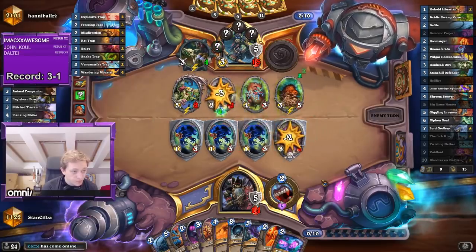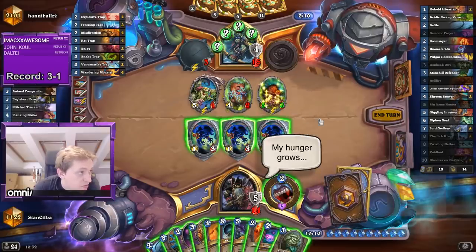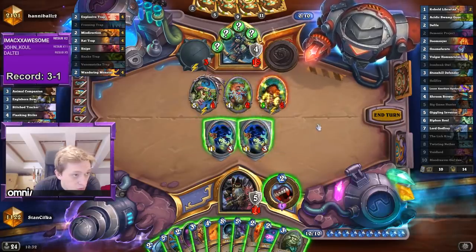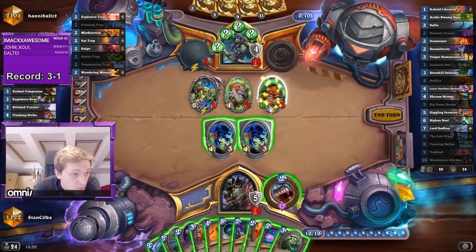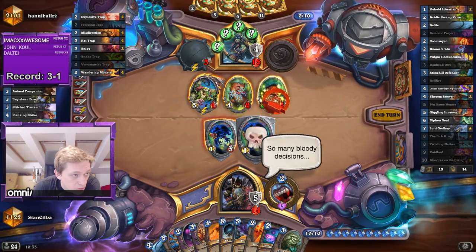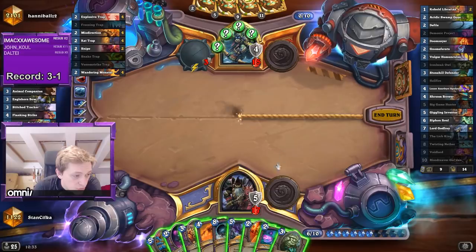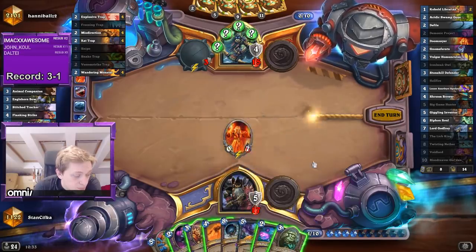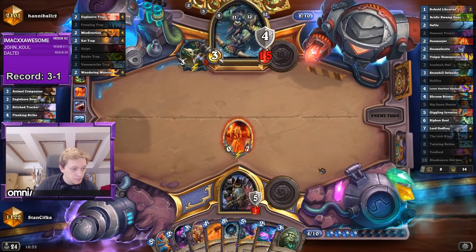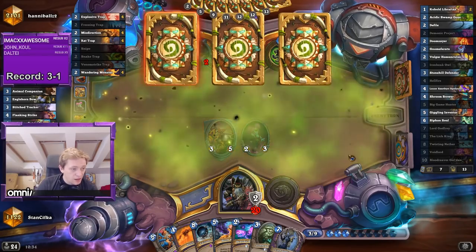The goal is just to stay alive and we'll win at some point. He could have Rat Trap very easily. I guess I just try to set up a Defile. If this dies in the process it buffed the Hyena, so I will need to use the hero power after. I should play around Rat Trap so I'm gonna play the third spell. My plan is now to just stay alive and fatigue. He still has double Kill Command around so that's something I have to be very careful about.